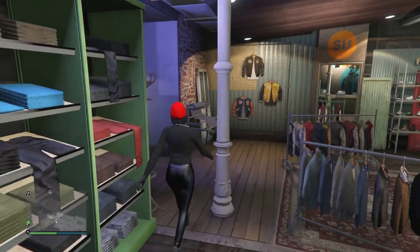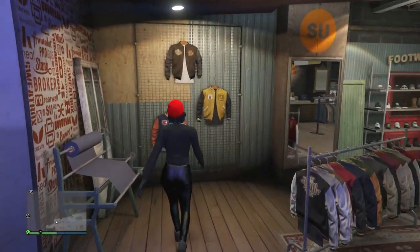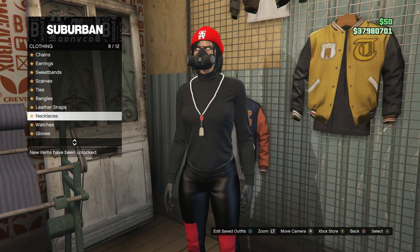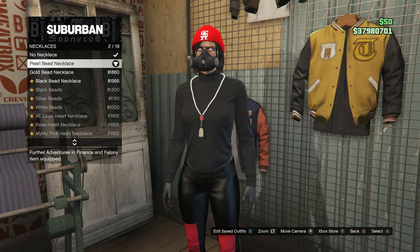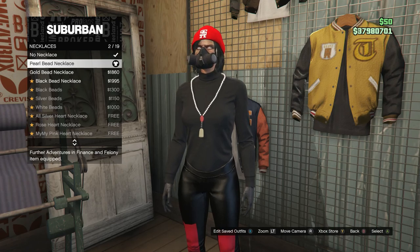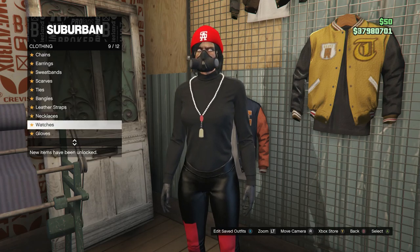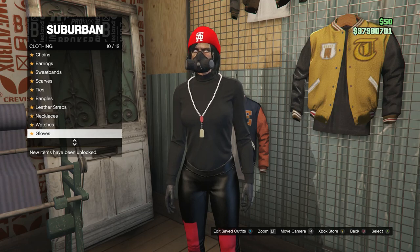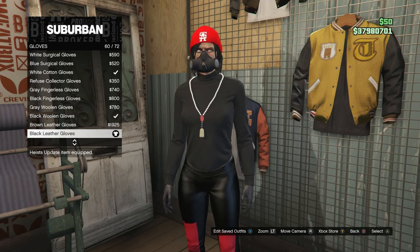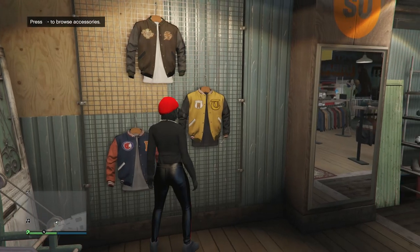Now that you guys got the pants, back out and walk over to your accessories. After you do get to your accessories, scroll down to necklaces, which is on slot 8. Click on necklaces, and you're just going to be buying the pearl bead necklace, which is on slot 2. After you back out, scroll down to gloves, which is on slot 10. Whenever you're on gloves, look for the black leather gloves, which is on slot 60, and go ahead and equip them.